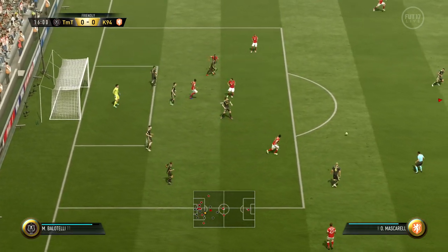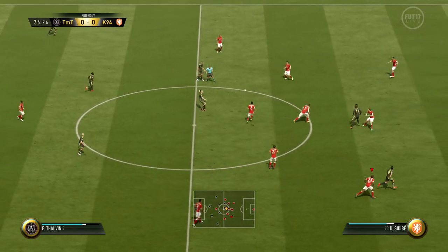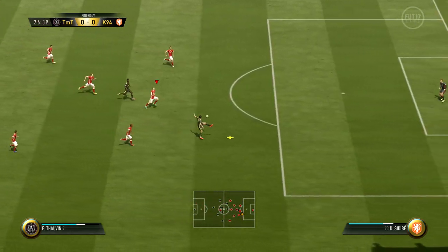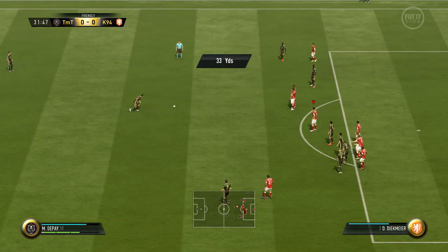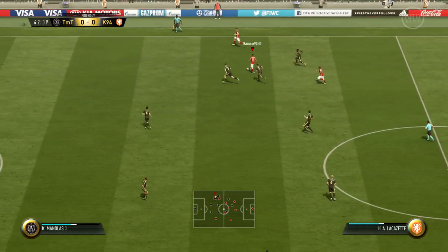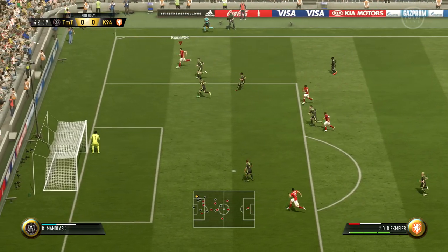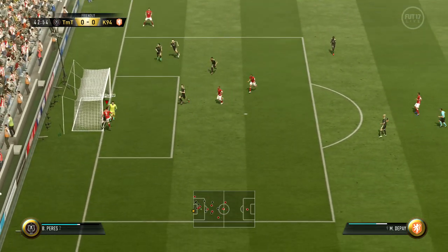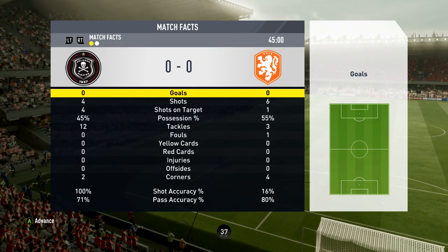Let me know in the comments if you notice something similar in any FIFA game. Moving on, in the 26th minute another chance - through ball to Thau Van, good save there from Neuer, wasn't really the greatest shot either. Then in the 36th minute we pick up a free kick, pass it off to Mario Balotelli, but again an easy save for Manuel Neuer. Those were pretty much the chances he had in the first half. Then in the 43rd minute we get a cross in with right back Deepmeyer reaching out for a shot which unfortunately couldn't go in. And that's how the first half ended.